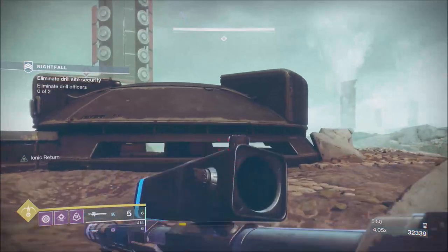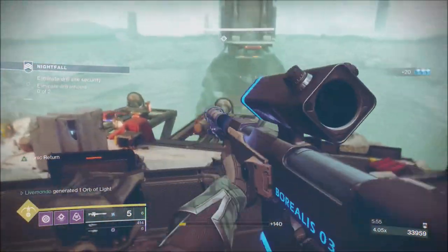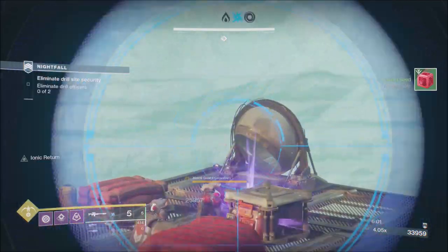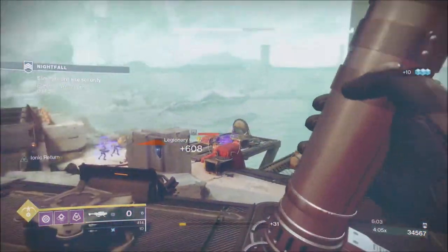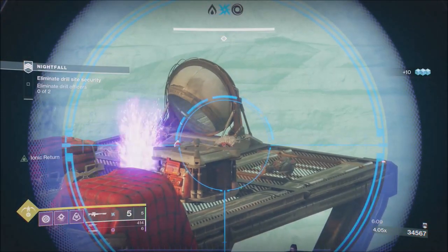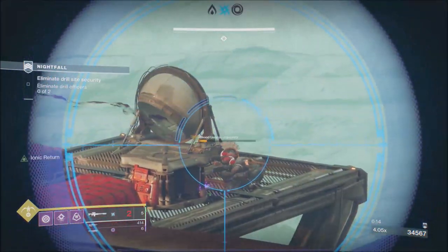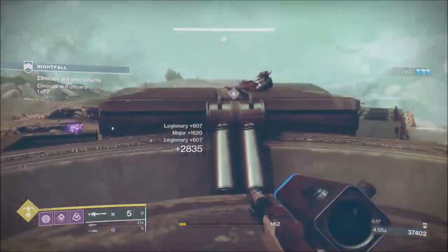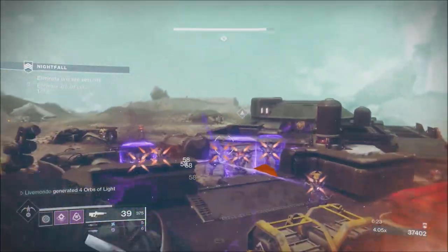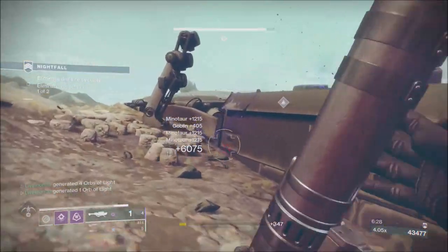Rather than waste rockets — because you kind of have to juke him a little bit when he's here — I just set it to arc and kept it on arc. Borealis does a lot of damage. As you can see he's almost dead — if I can just get one more crit, he's gone. So we're going to tether these minotaurs. Regardless of what enemies you get here, a tether is perfect. We'll just finish them off real quick with a rocket — a lot of void shields.